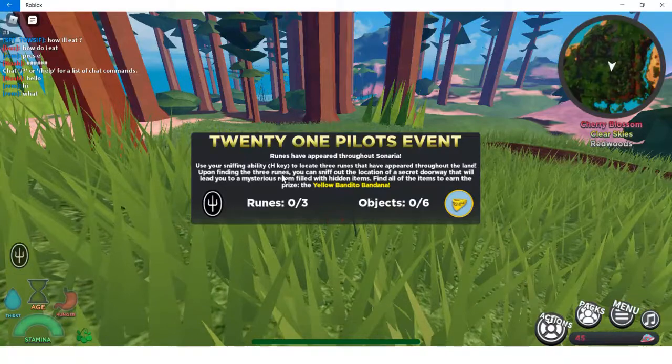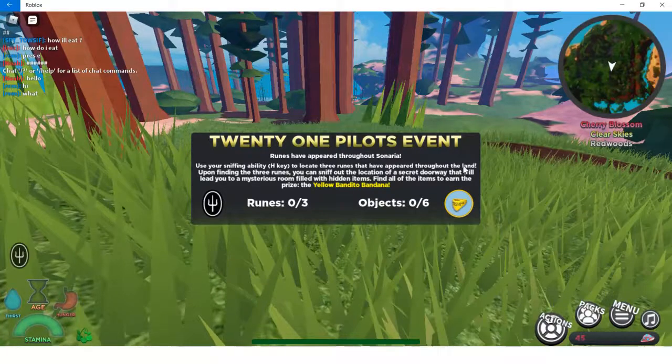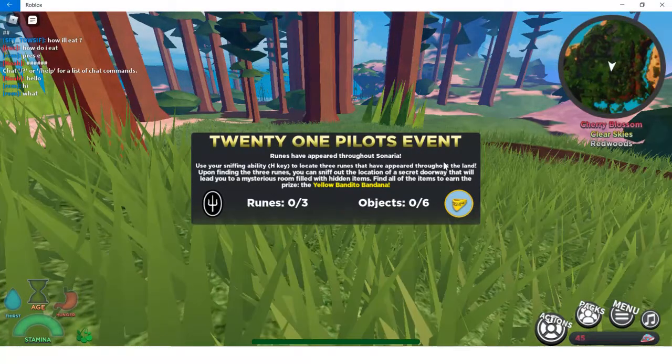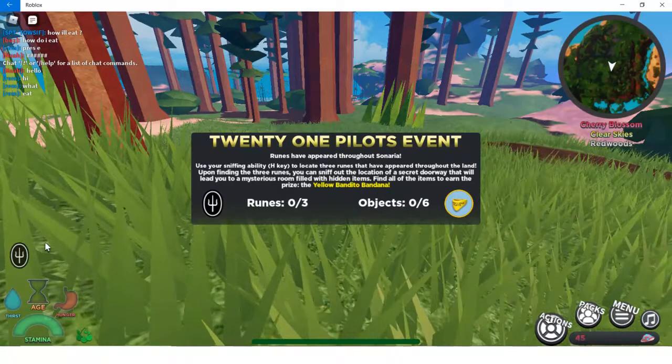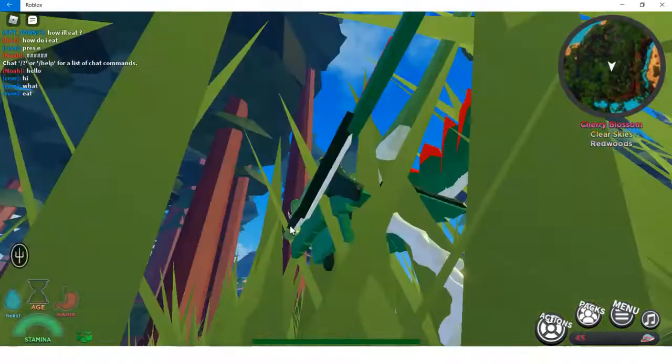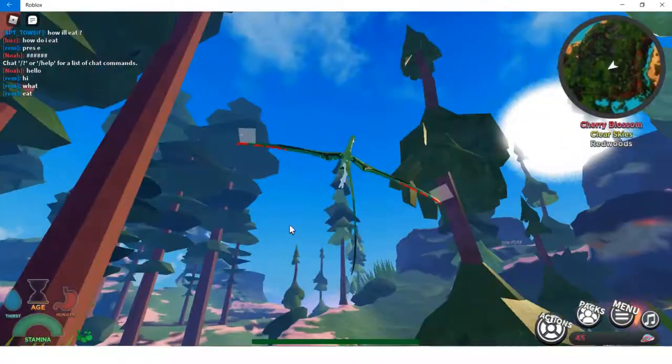The icon says: runes have appeared throughout the scenarios. Use the sniffing ability — Edge key — to locate three runes that have appeared throughout the land. Upon finding the three runes, you can sniff out the location of the secret doorway that will lead you to a mysterious room. So basically we have to find the three runes first.